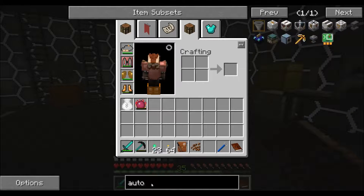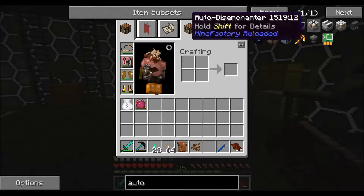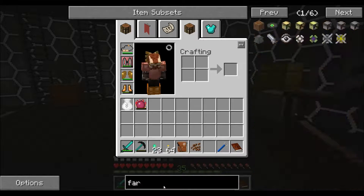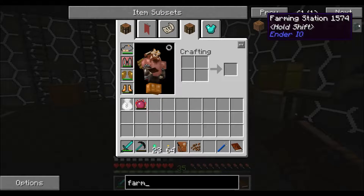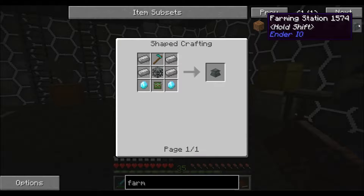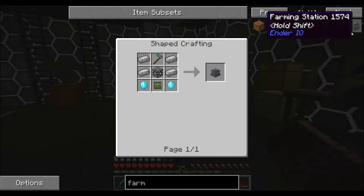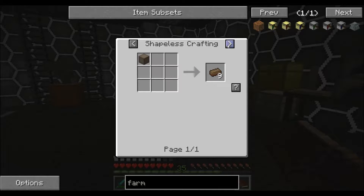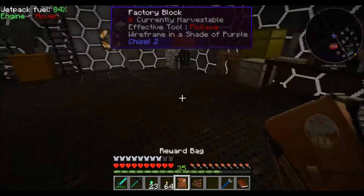So how do we make auto farms? Because I didn't do that for the auto spawner, disenchanter, auto anvil, auto brewer. Farming station - that is expensive. Very annoying to make. So not yet then. I'll do that at some point.